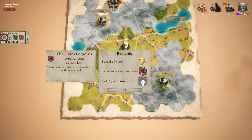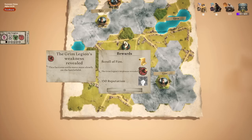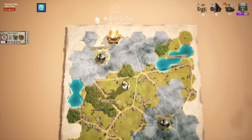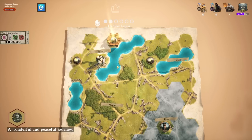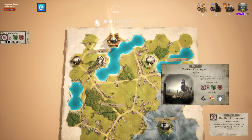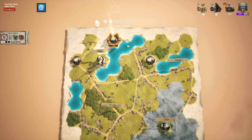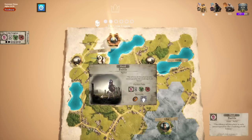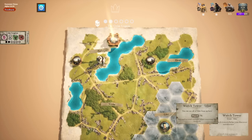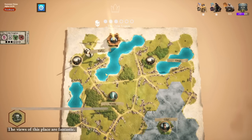We picked up a scroll of fire, revealed one of their weaknesses, and our enemy moves slower on the battlefield — that makes sense since it's been annoying waiting for them to cross. We've got another battle in parlor that'll give us a shield, another character to recruit for four out of four, and then we can push forward. Let's do this next battle.